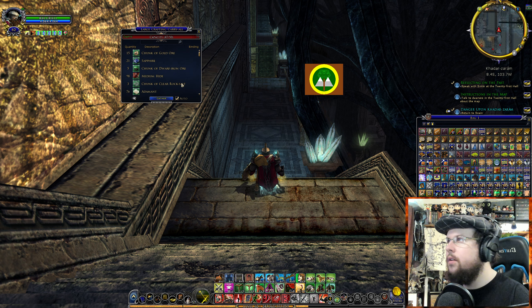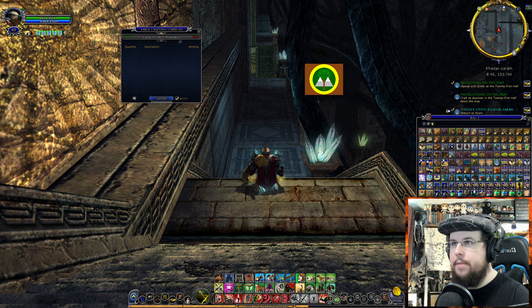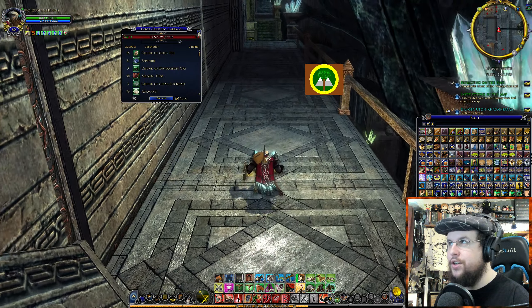Large crafting carryall - my other one is almost full. I already had one on this character, but here's the nice thing about them. If you hover it, they're bound to account. What that means is you can actually put them in your shared storage, and your other characters can pick them up and use them as well. So it's like movable storage. It's fantastic.